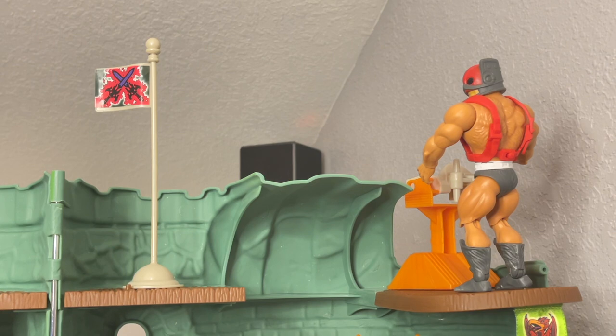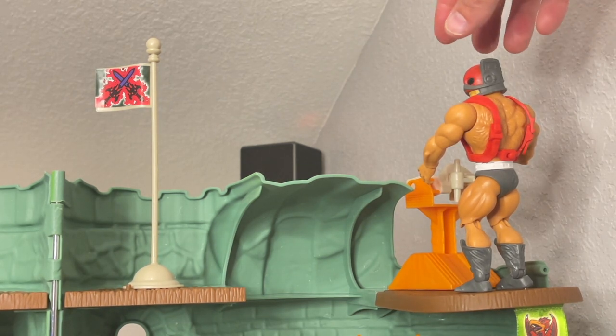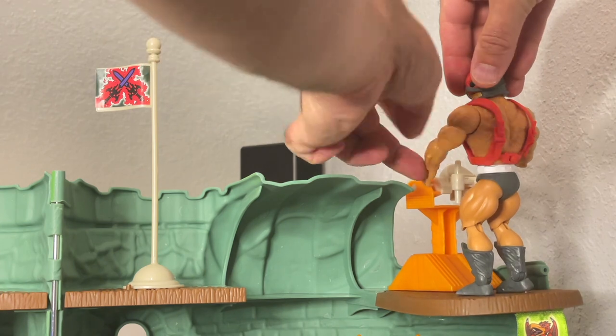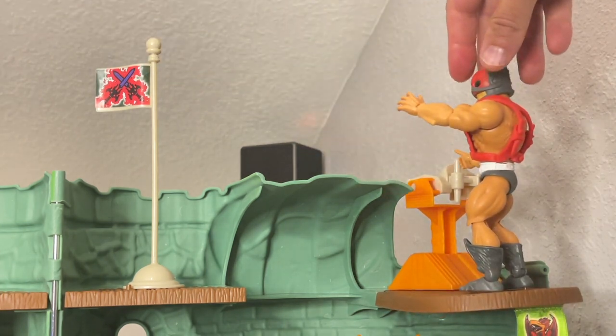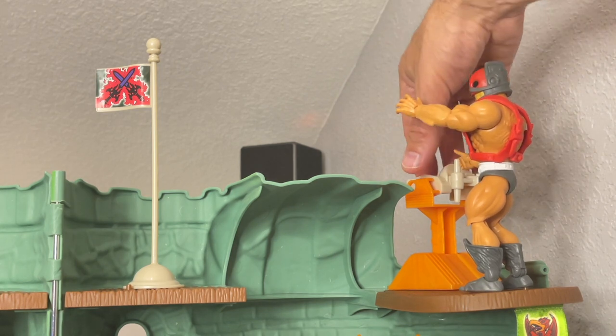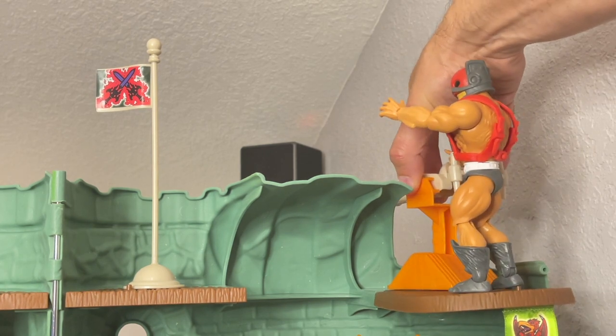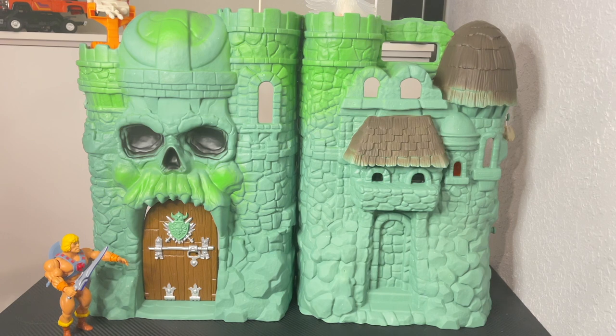Our last stop at Castle Greyskull before we turn it around and show you the front is Zodak, who is manning the twin laser cannon at the top. The upper platform has a foot peg for him to rest on, and the laser cannon can pivot its turret because it's on a little peg. Now that we have Castle Greyskull turned around, you can see it from the front in all of its glory, and He-Man is making an appearance to show you how the door works with the two halves of the power sword.